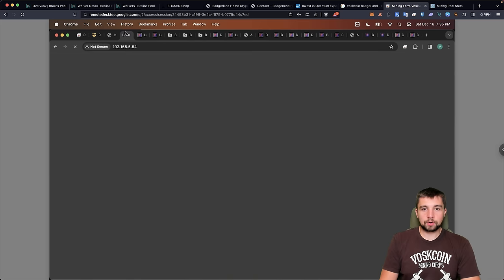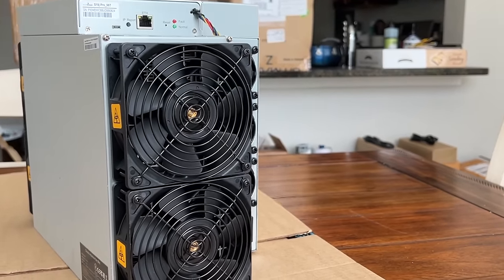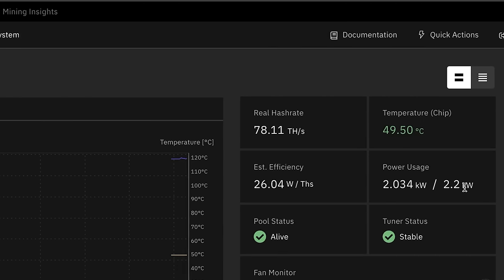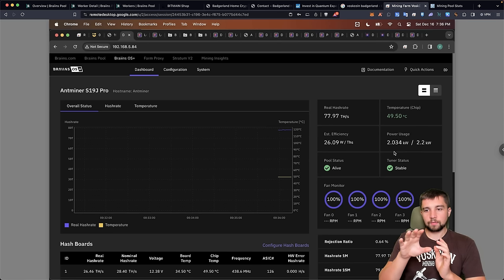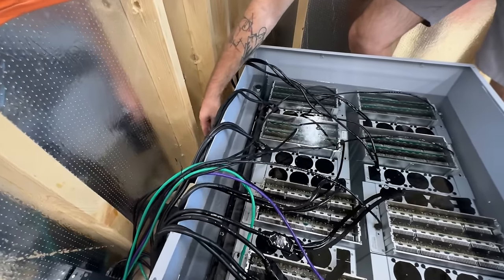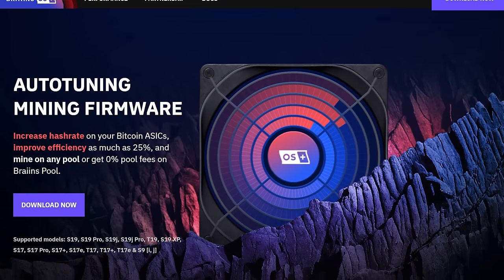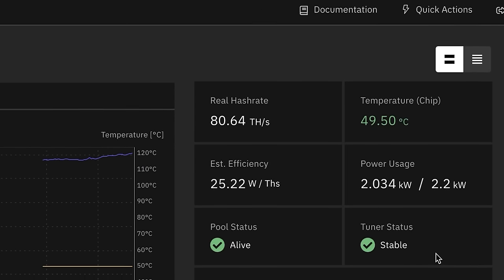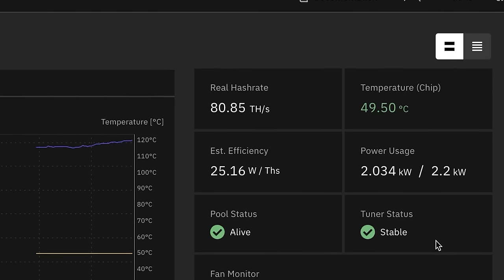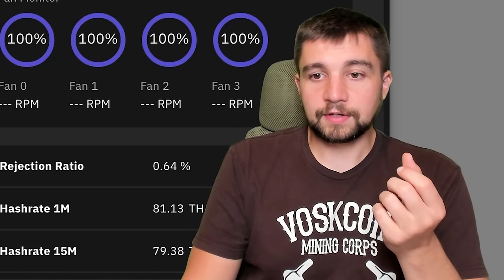For comparison, here's an S19J Pro — the 104 terahash-per-second model, which has been out for a couple of years. I downclocked these to 2,200 watts; they're drawing about 2,034 watts as measured at the wall, and this dashboard power reporting has proven accurate in my experience. These are running in an immersion tank. After downclocking and letting BrainsOS tune, I'm getting about 25 watts per terahash for efficiency — it fluctuates between 24 and 26, so I estimate around 25.